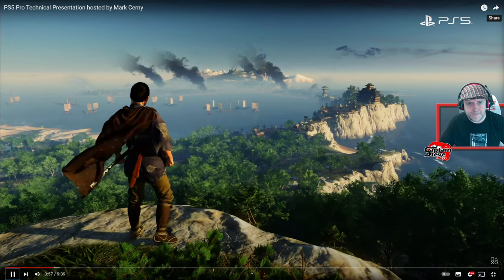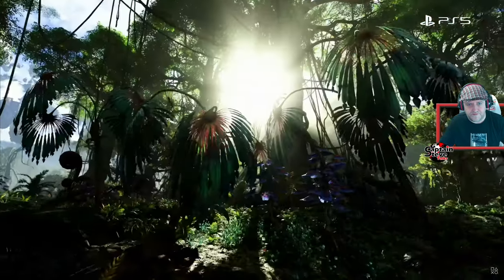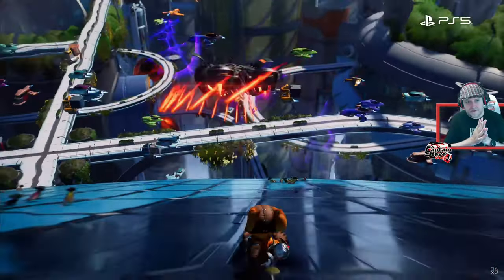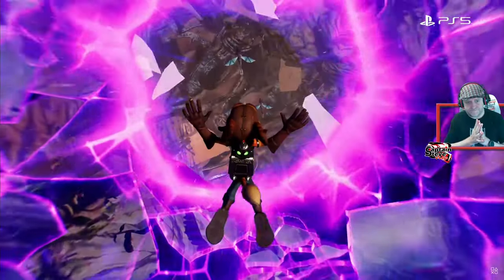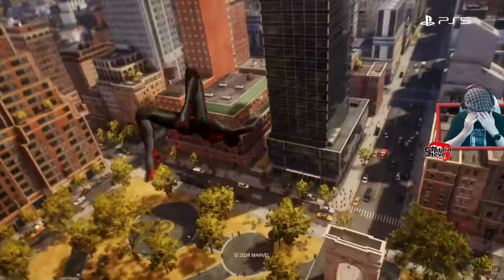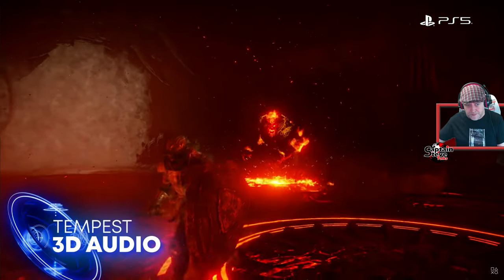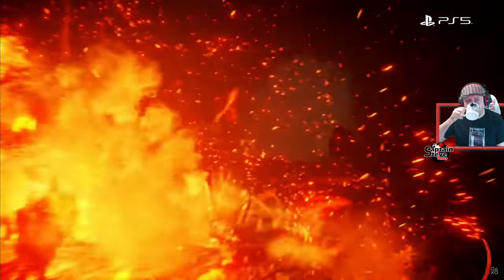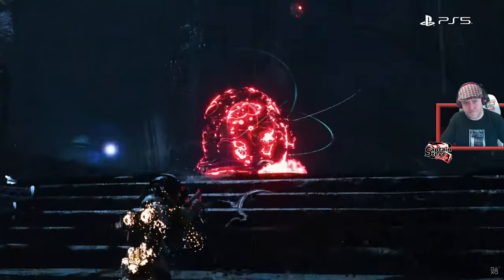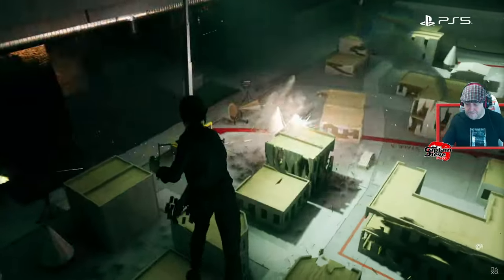PS5 can render worlds with vast panoramas to explore. Ray tracing allows for dramatic visual improvements including reflections off water or glass and realism from real-time global illumination. A custom SSD can load data at breathtaking speed, resulting in ultra-fast transitions between game worlds. Tempest 3D Audio Tech brings an unparalleled sense of immersion, so you may not even need to see enemies to know where they are. The DualSense controller has haptics that let you feel what your character is experiencing inside the game.